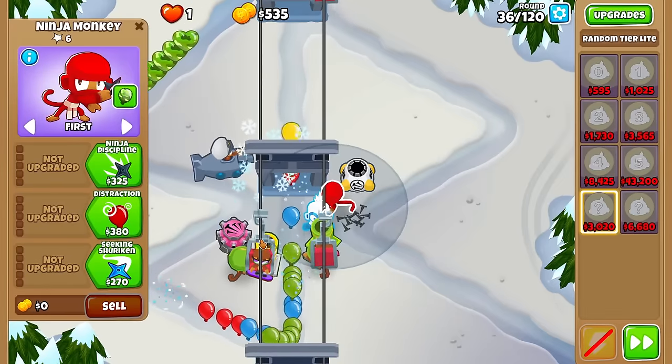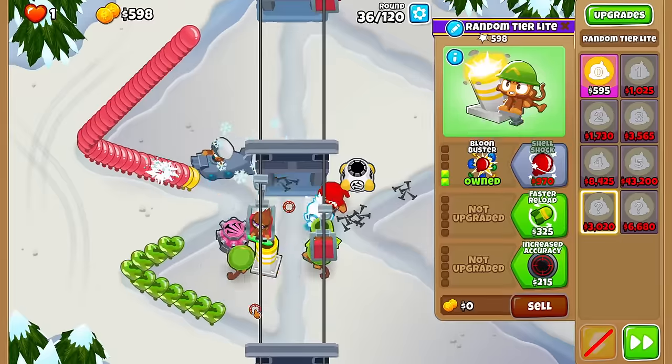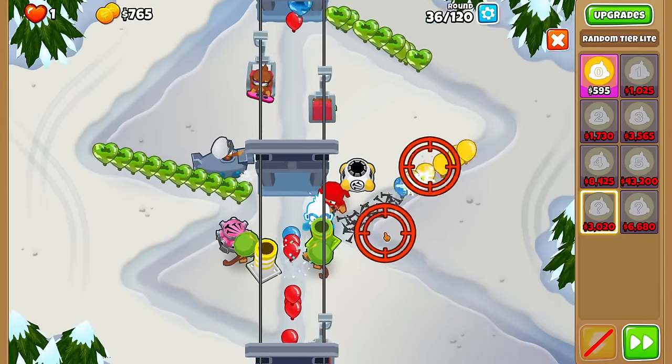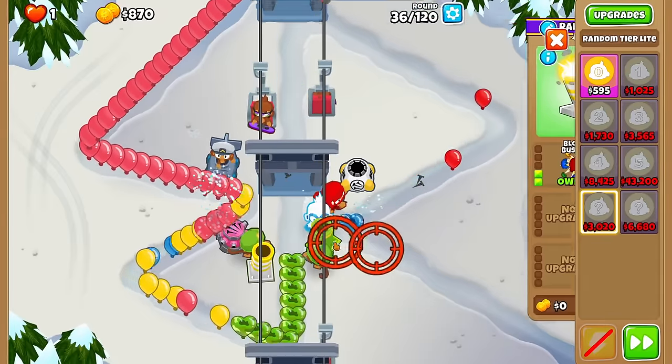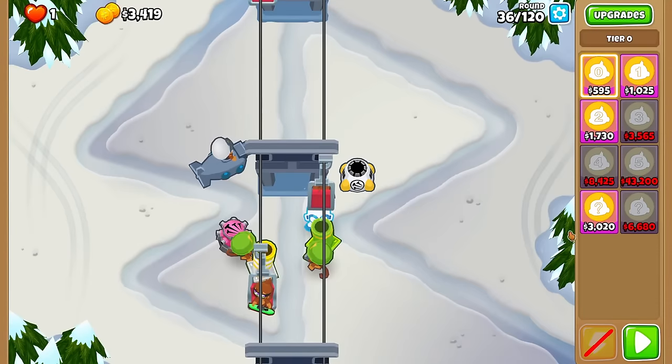Very riveting commentary. And I just got a 0-0-0 ninja — that is very great. Luck is definitely not on our side, especially when we got a tier 2-0 from that. I might die here because not enough camo. I dodge a bullet — the thing is I need this to have camo, otherwise I die because the spike factory isn't enough.